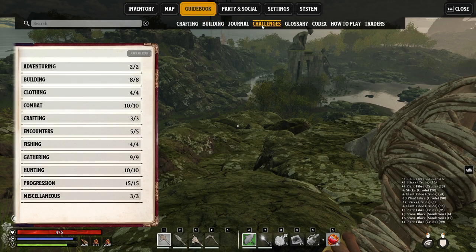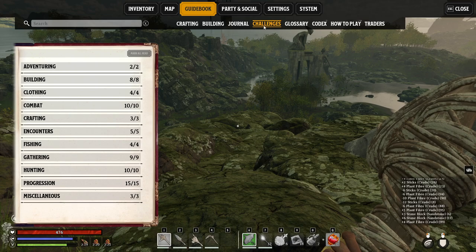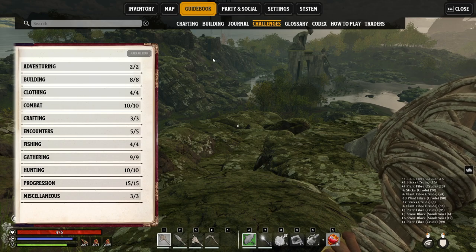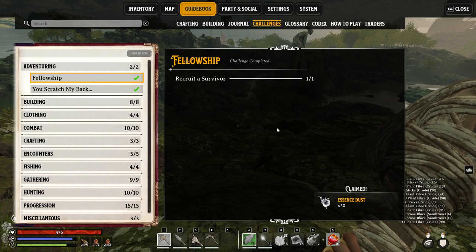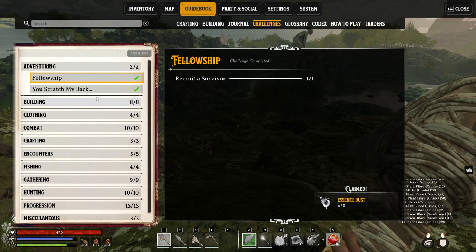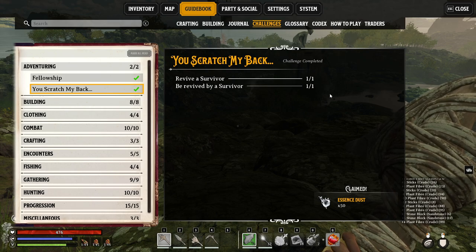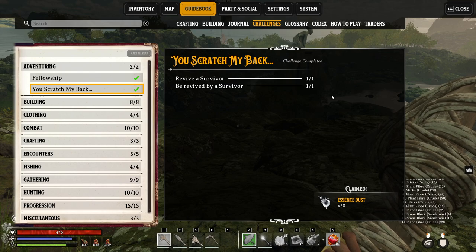The next thing is Challenges — you don't want to miss these. Every so often in the bottom right of your screen you'll see a little pop-up saying you've done something like Mining 101 — that's what these are. For example, recruiting a survivor gives you 50 essence once claimed. These are like little mini-challenges and will give you a monstrous amount of essence of all kinds. When I finally found them, I had 3,000 essence just sitting there that I had no idea about.